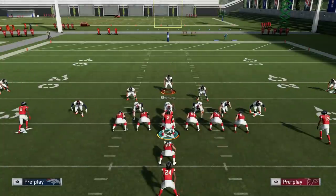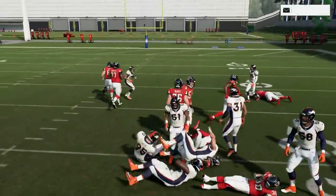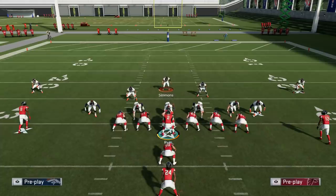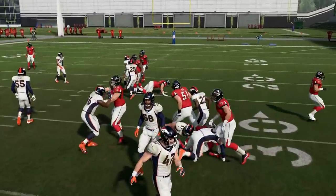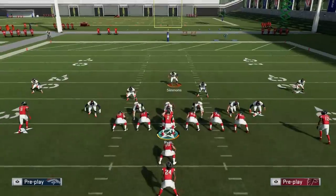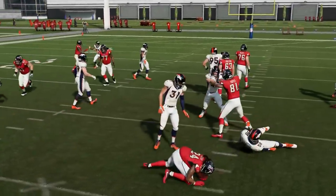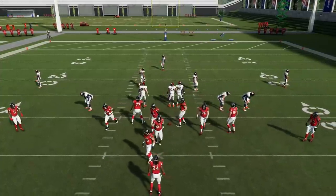Another pro tip: when you see it's a run, you can click the right joystick in and that'll make all your defenders commit more to the run. It's like a two-for-one — it'll take your cornerbacks out of their back pedal and bring them forward a lot quicker so you stuff the run. You see the stretch is just bottled up. This does a really good job containing outside runs. If they want to go up the middle, one of your guys — just like Von Miller there — is going to come off the edge. Just absolutely lockdown defense when you use these bear fronts.